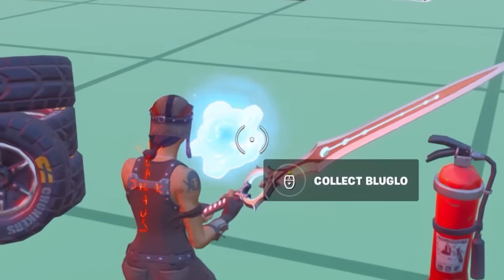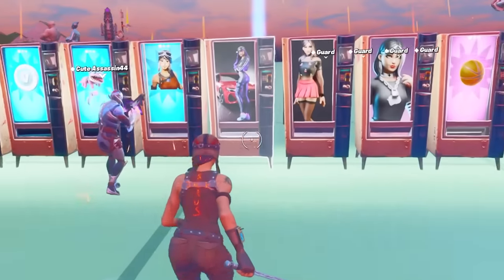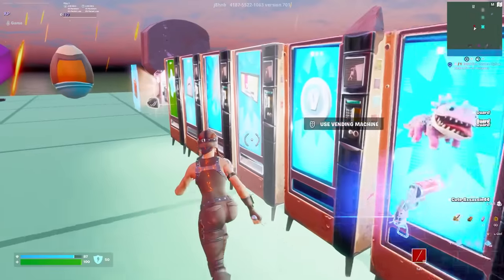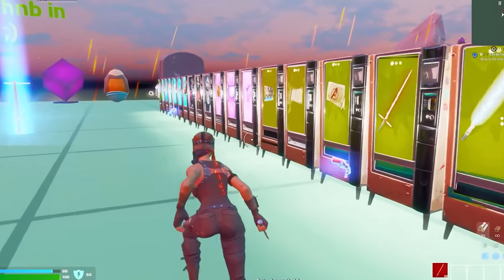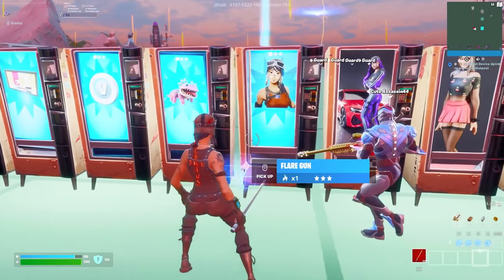Wait, is this thing even in creative? This guy has a blue glow — what? Look at this screen: Renegade Raider, a Ruby skin. Yo, how does this guy have these? These are pretty cool skins on this creative map. If you want to check it out, go check it out for yourself.